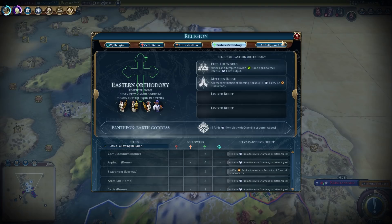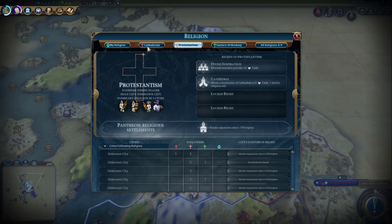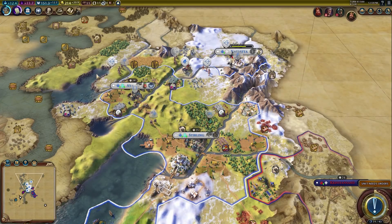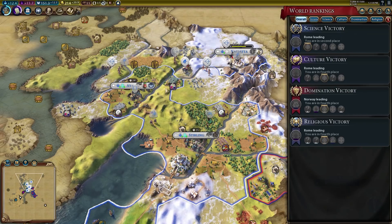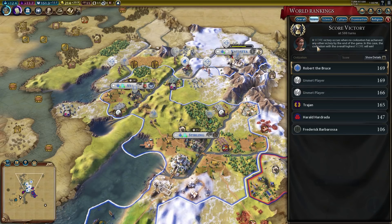We do have religions now — Rome has Eastern Orthodox, then there's Sikhism, Catholicism, and Protestantism. One of those has to be France since they have Stonehenge. For science, Rome is in first place at 15 science per turn. Culture, Rome is also first at 19. Military scores are pretty even. Scotland is actually in first place overall by score, followed by England and France.